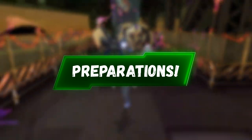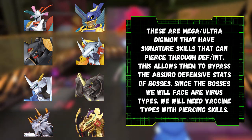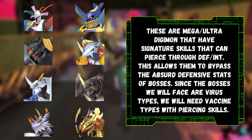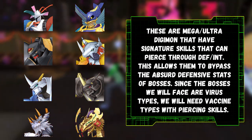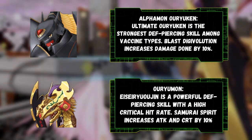We are going to be facing two virus-type bosses, so it will be in our best interest to bring with you some powerful vaccine-type Digimon. The bosses you'll be facing are going to be particularly sturdy, so bring vaccine-types that can use strong piercing moves. Of all the vaccine-types with piercing moves, Alphamon Oryuken and Oryumon are the most effective, and Alphamon Oryuken has by far the strongest one.